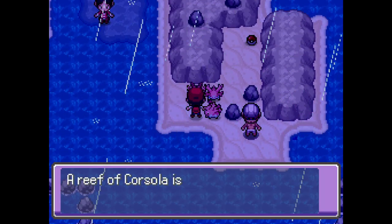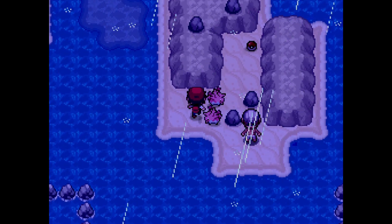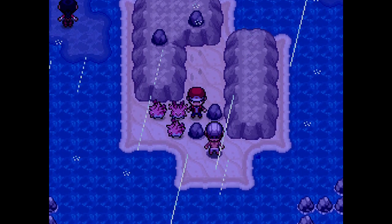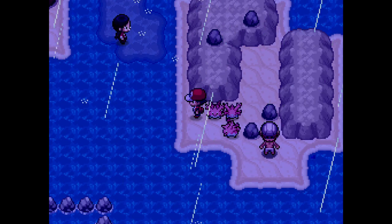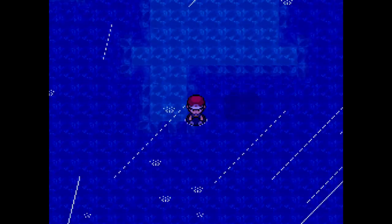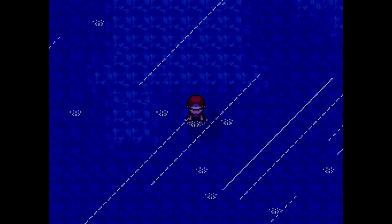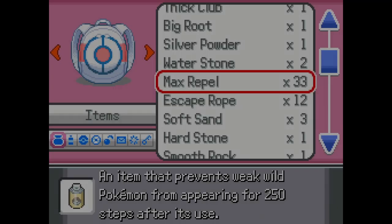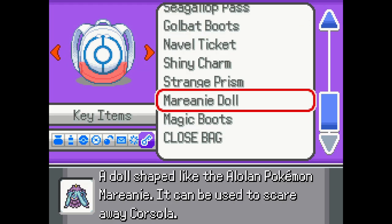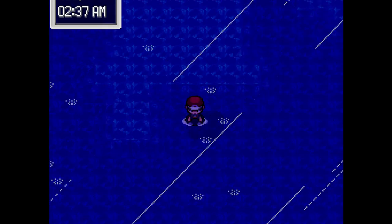Oh hey, look at that — it's Corsola. That still doesn't work. Sunstone? In case you're wondering, I'm not the only one who has this problem — there are apparently many people who have been softlocked by Jasmine, who gives you a Marini. She doesn't give you the Marini doll, she gives you an actual Marini, which is supposed to scare off the Corsola. But it doesn't work. And even if you use debug mode to keep one in, it still doesn't work. So I kinda have to resort to using that.